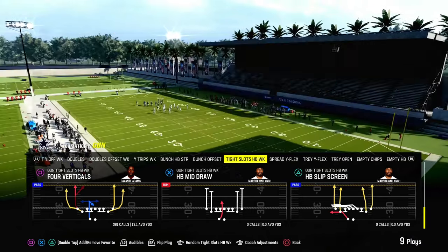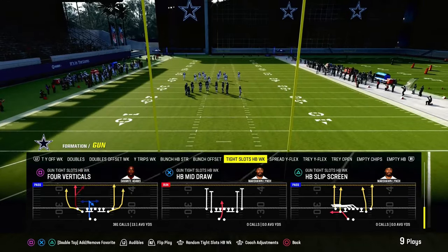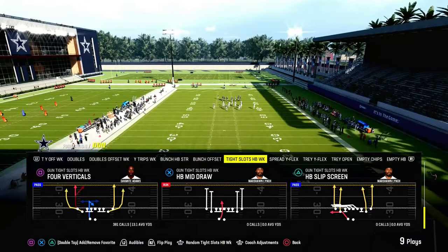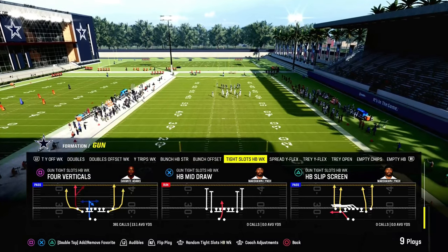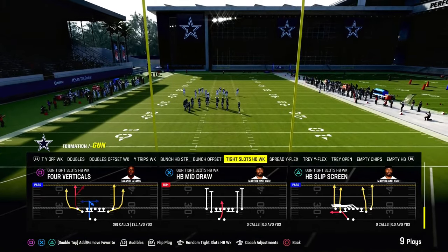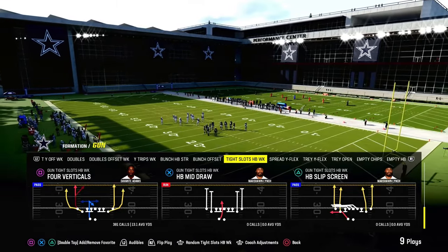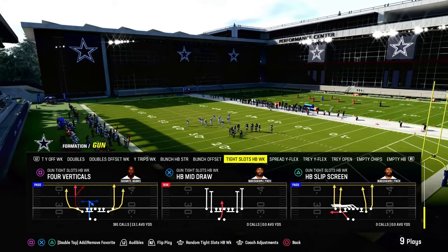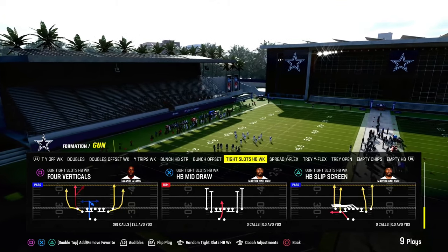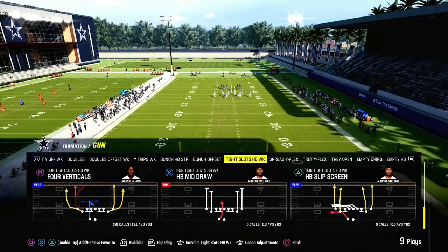We're going to show it to you out of four verticals in the tight slots halfback week. This exact play is also available in the Bears offensive playbook if you utilize the live playbook feature in your settings and equip the Bears playbook in Madden. We're actually going to be releasing a full ebook on the Bears offense — it's going to be the most comprehensive ebook we've dropped all season. Check out our Jets ebook and Bengals ebook in the Patreon, because it combines the Bunch Strong Offset and the tight slots halfback week, which has been one of the best formations in Madden for the last three or four years and is really good again this year.